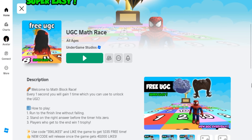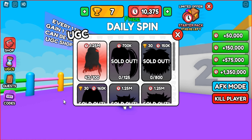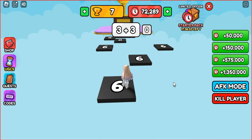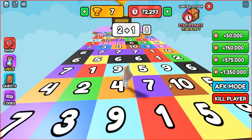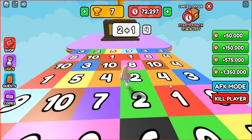There's a game called UGC Math Race that you can join. To get a red neon hair, you must accumulate 1.2 million points. You can earn points by staying in the game — you will receive 1 point every second. After completing each math race successfully, you will receive 250 points.